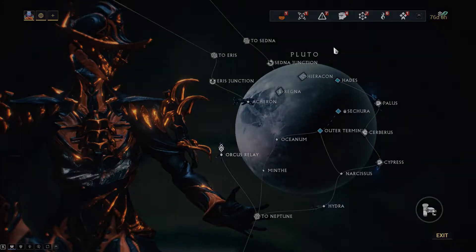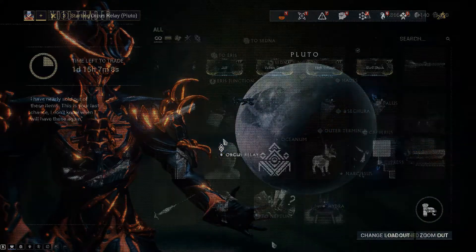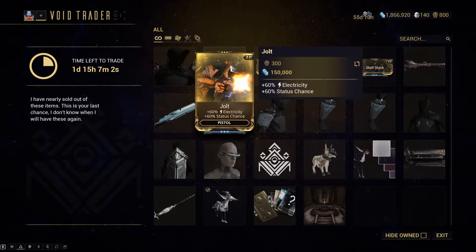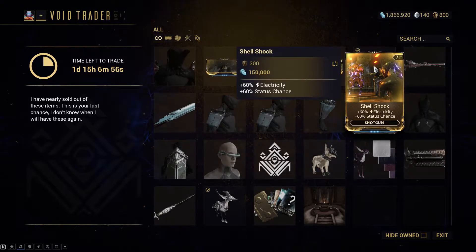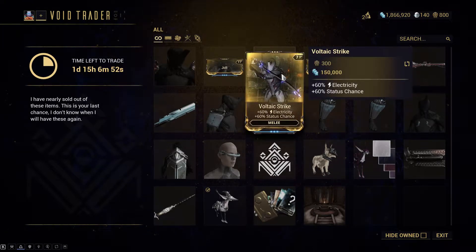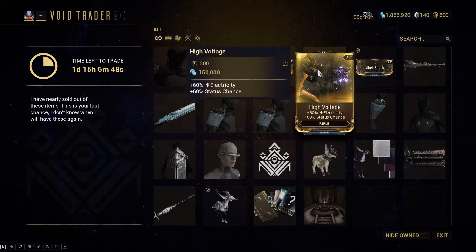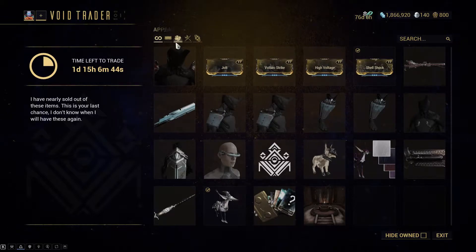Let's swing on over to the Orcus Relay and see what Baro has to offer this time around. Baro has no primed mods this time around, however the 60/60 electricity status mods for the pistol, melee, rifle, and shotgun are all available for 300 ducats plus 150,000 credits. If you don't have any of these, it's a pretty much free way to get them just for doing a few Void fissures.